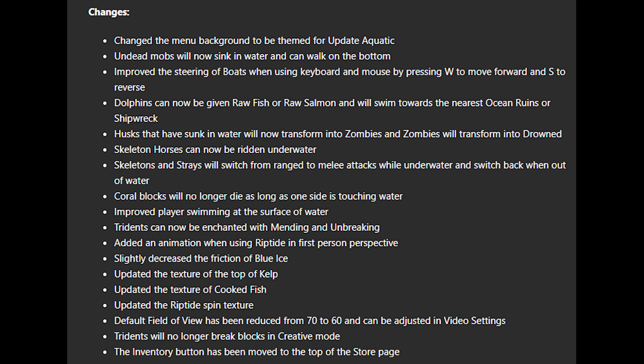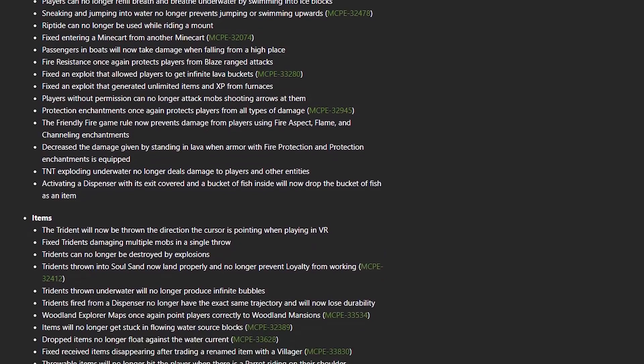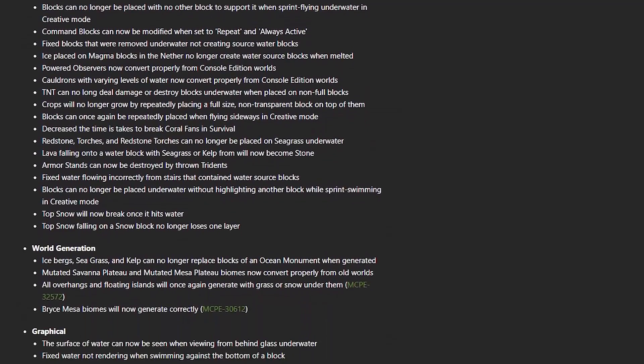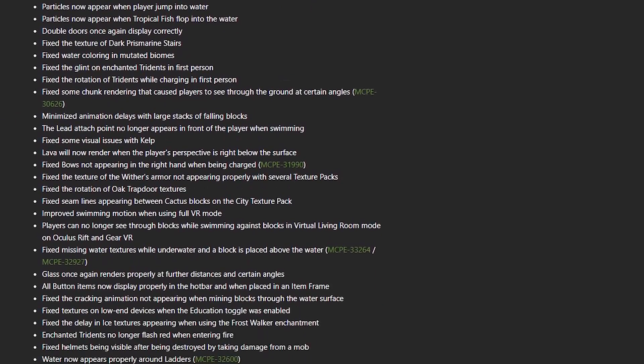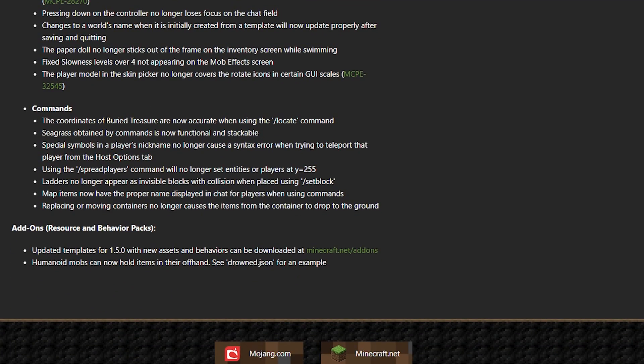Tridents will no longer break blocks in creative mode — a good change. The inventory button has been moved to the top of the store page so you can see what you own more easily. There's also a huge list of bug fixes. Updated templates for 1.5.0 with new assets and behaviors, as well as humanoid mobs now being able to hold items in their offhand — useful for map and resource pack makers.